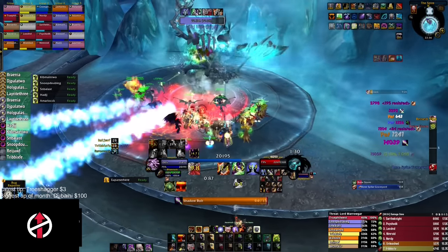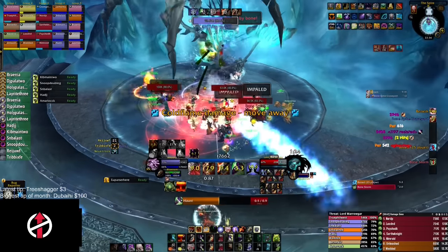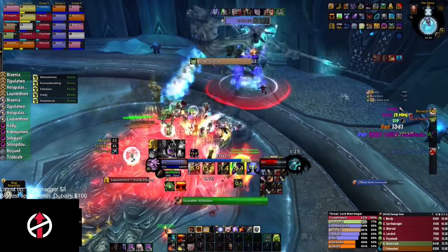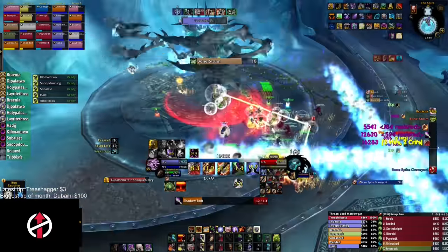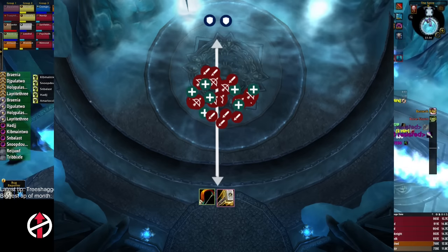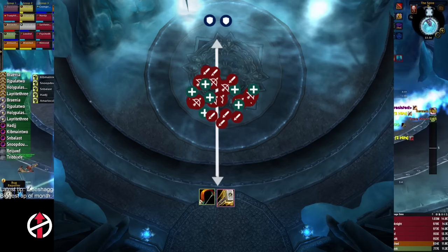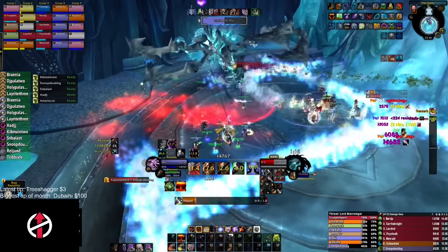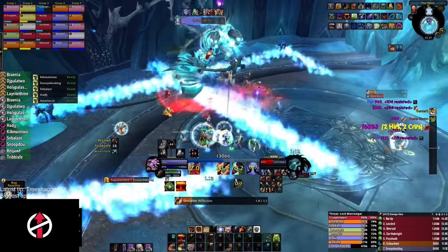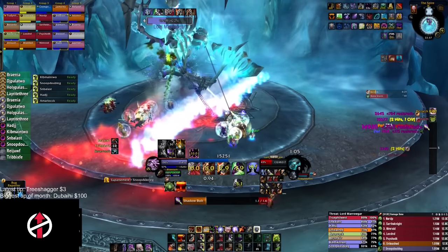Marrowgar's biggest ability is Bone Storm, which happens approximately 45 seconds into the pull. He will become a big bladestorming warrior dealing AoE damage to the entire raid — the closer you are to him, the more damage you take. During Bone Storm, Marrowgar will randomly go to two targets far from him. In our guild, the two tanks bait Bone Storm on one side of the room, a hunter and a holy paladin bait on the other side, and the entire raid stands in between so all ranged lose no uptime on the boss. When Marrowgar reaches a target, he shoots out four lines of fire in every 90-degree direction. These are fairly easy to dodge as long as he stops on the baiters standing far away rather than on top of your raid.